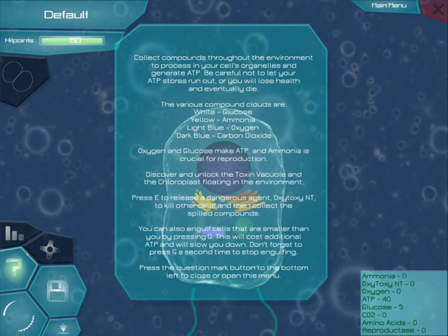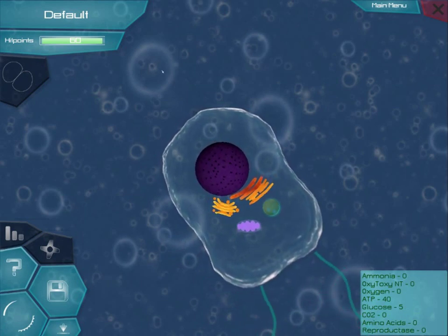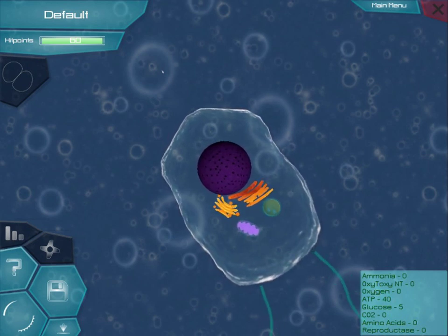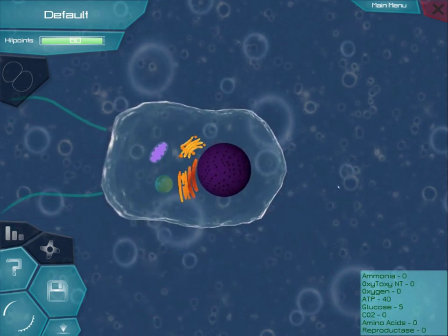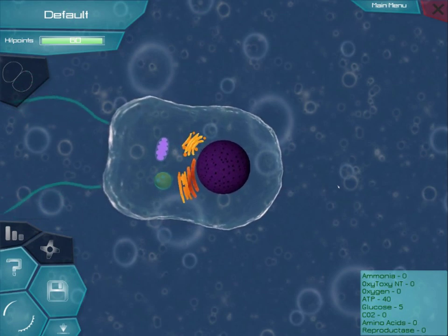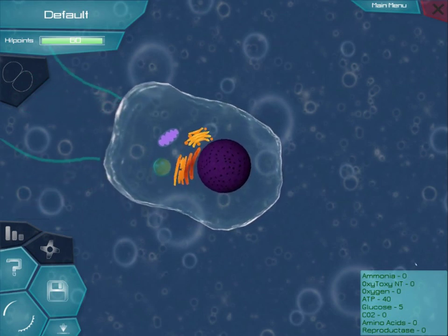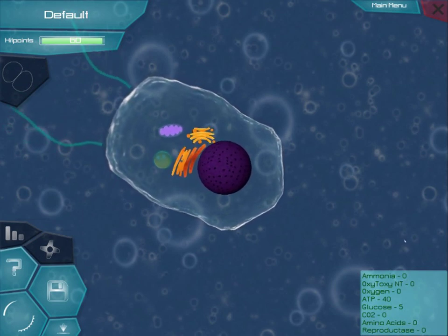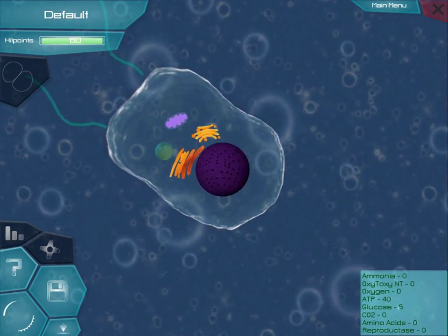I'm just going to click escape. So over here, when you open the game, you can see your cell. This is the default cell that everyone starts out with. It has one vacuole, which is the circular compound over here. That organelle stores the various compounds that you absorb while floating in the environment, and the ones that you make. If you look at the bottom right of the screen, you see this box which shows stuff like ammonia and oxytoxy — those are the compounds that you have. Currently I have 40 ATP and 5 glucose.